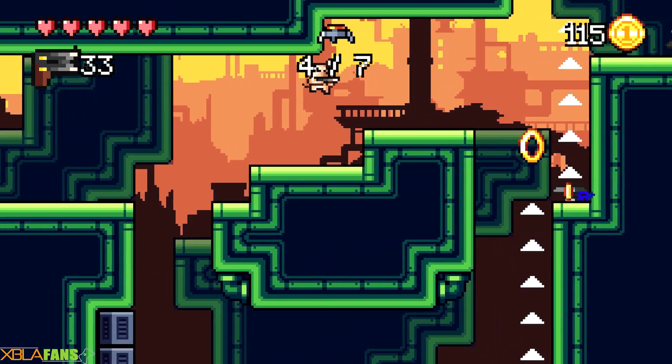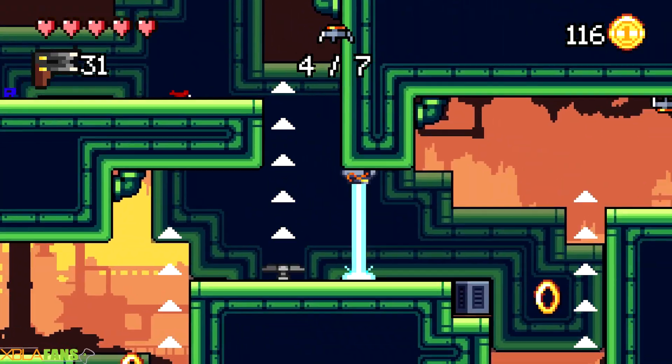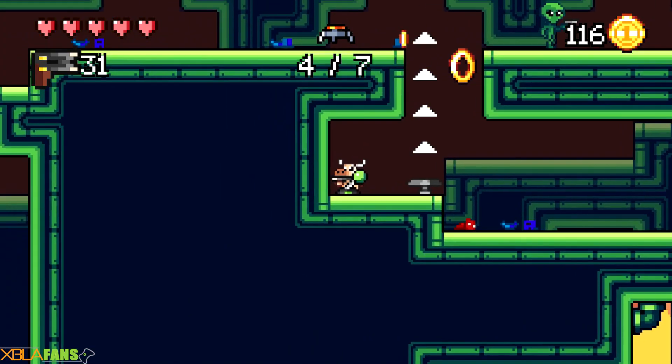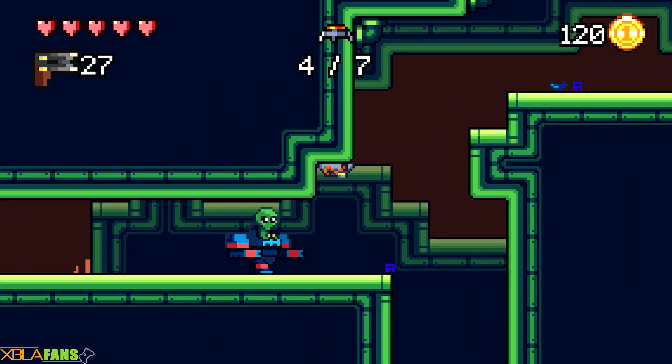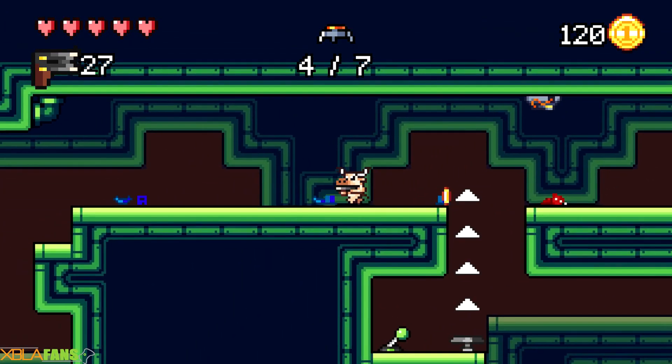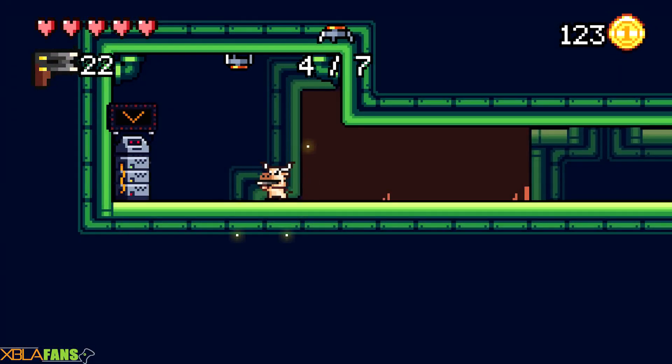Also, you can't shoot through those beam walls, but enemies can. I think the achievements are just essentially beat each level, which is kind of a step down from Mighty Aphid and Ammo Hogs if I remember correctly.